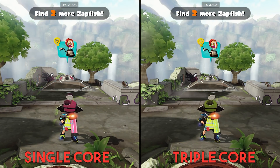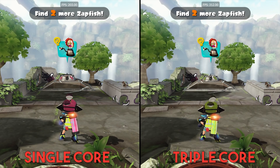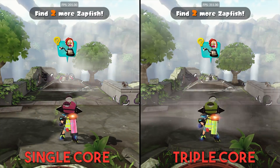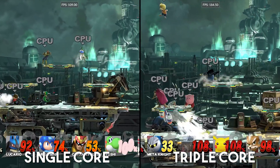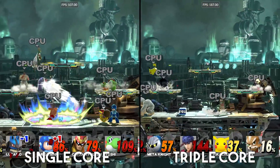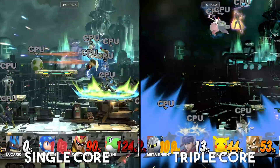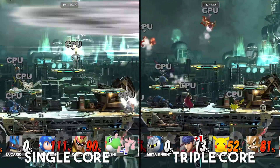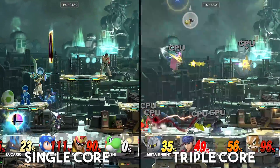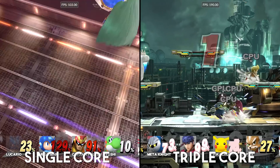When doing the same test with Splatoon, you can see on single-core we're getting around 200 frames per second, while when using triple-core we're getting well over 300 — yet another huge performance boost. Another game that lots of people struggle to run on Cemu is Super Smash Bros. Taking the 8-player smash mode, the most demanding mode in the game, on single-core recompiler I get around 100 frames per second, while on triple-core recompiler I'm getting 190 to 200 frames per second at times — again almost doubling my framerate using one single settings change.